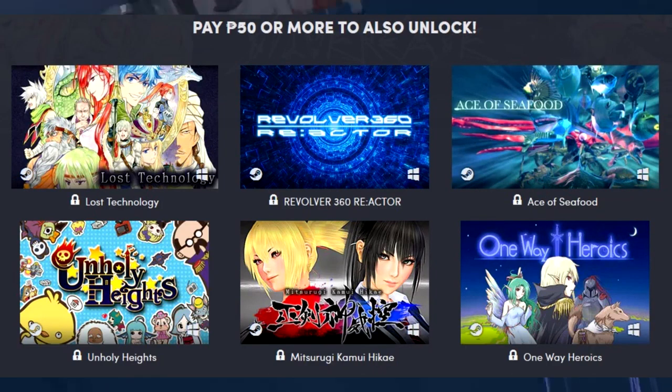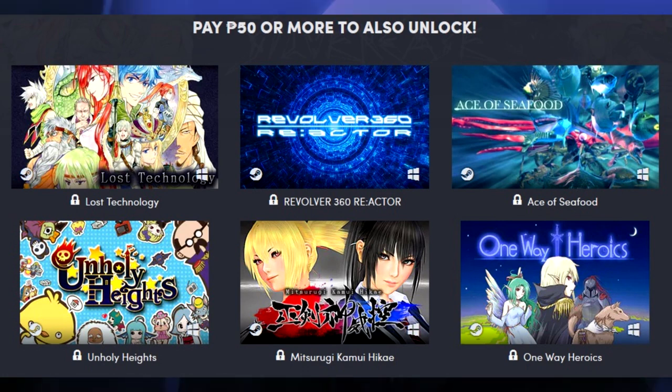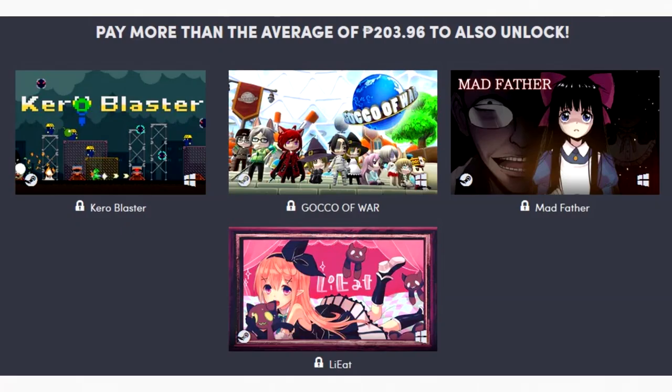For $1, you can get Lost Technology, Revolver 360 Reactor, Ace of Seafood, Unholy Heights, Mitsurugi Kamui Hikai, and One Way Heroics. I probably butchered the name of that Mitsurugi game, but that's all right. If you beat the average, you can get Karo Blaster, Gakko of War, Madfather, and Lié-eat.